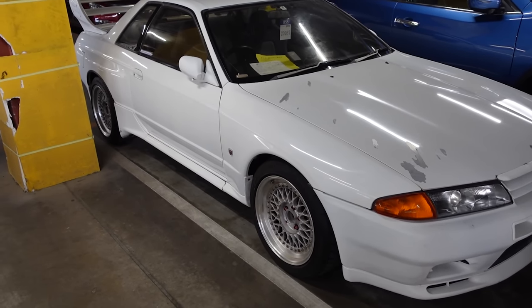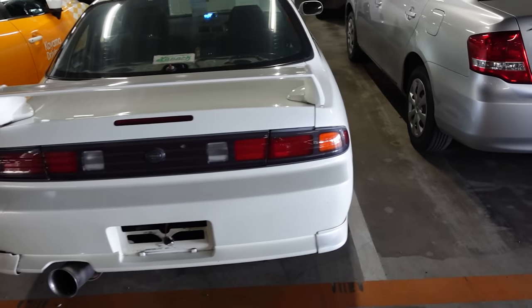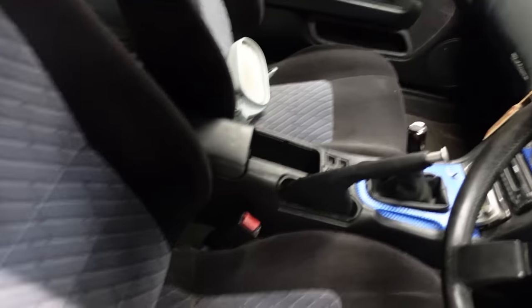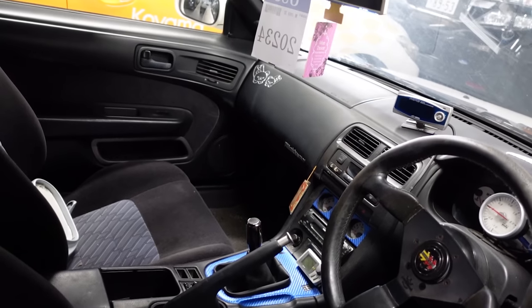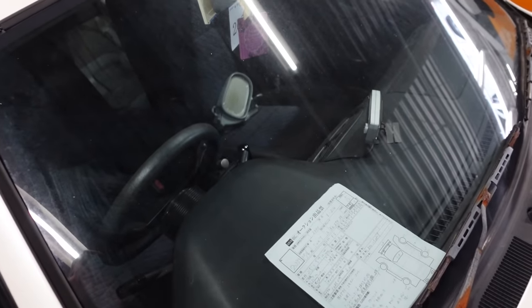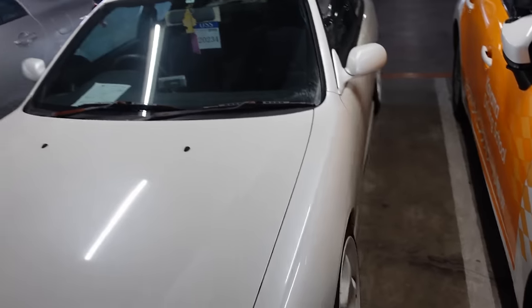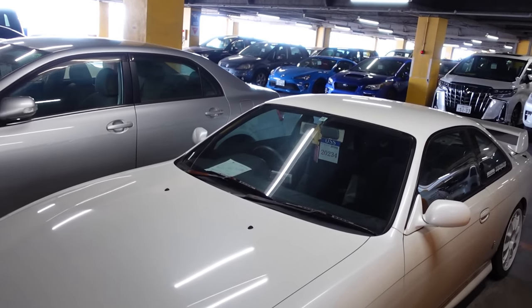Got a nice S14 here. The interior in the back is stripped out so this is definitely a drift car of some kind. The door hinges are a little how-you-doing, grade 3.5. It's got old NK wheels, which is cool. Not bad for a kouki — needs a little bit of love but it would be a good car for someone.